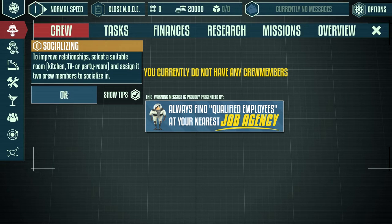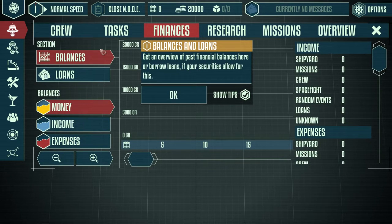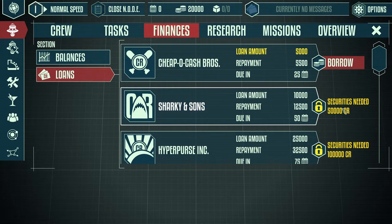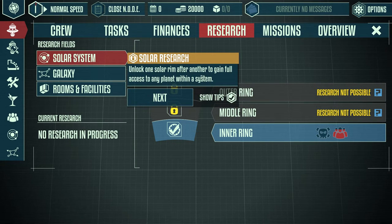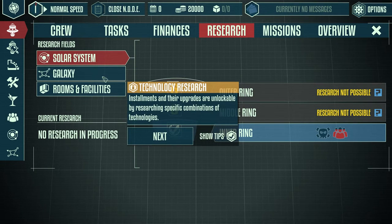Welcome to the cosmo guide - you can use option menus to reset or activate this guide. The node is NIL's organization and data environment, providing various information about ship and crew. Among useful information on crew members you can choose to fire or promote them. If two crew members don't get along, morale decreases over time and they need to socialize - select a kitchen, TV, or party room and assign crew members to socialize. I've got some finances, balances and loans.